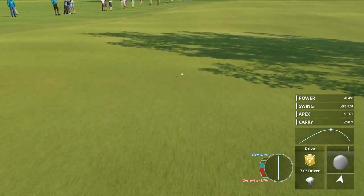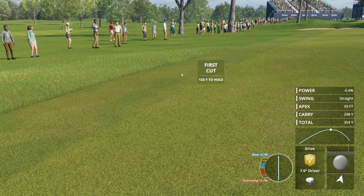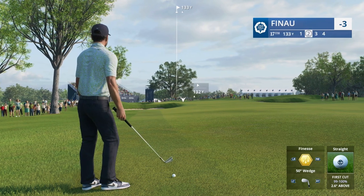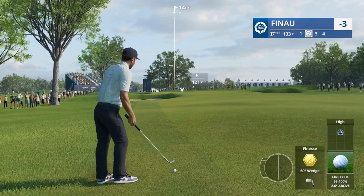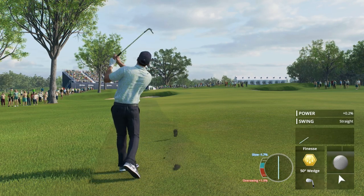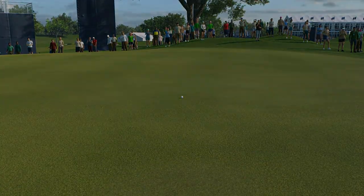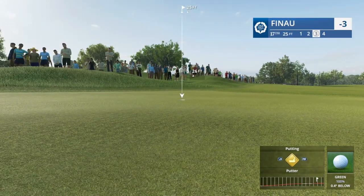Beautiful tee shot — the wind helped, gave us that fade. Rode into the first cut though — that last bounce kicked it in. There's Iona from just off the fairway, 122 yards to the front of the green, 133 all the way to the flagstick. Going full loft, up-front pin, 50-degree wedge. I've not been dialing in on these shots this round. Should be just fine. Safely on deck — from that distance you really don't want to leave yourself a knee-knocker.